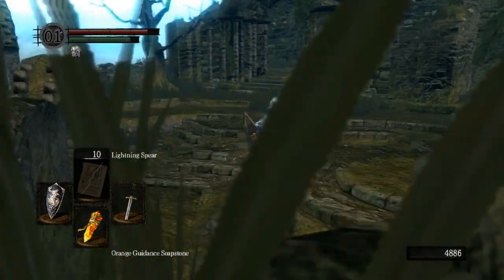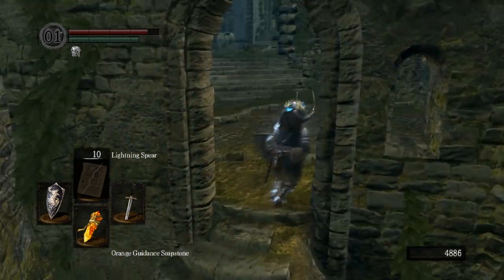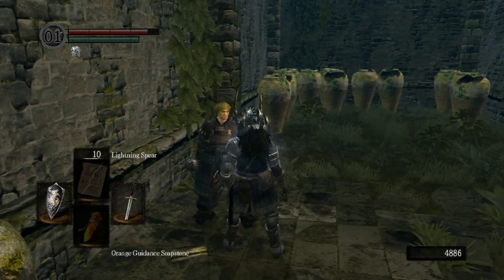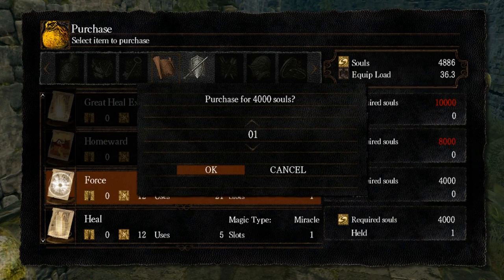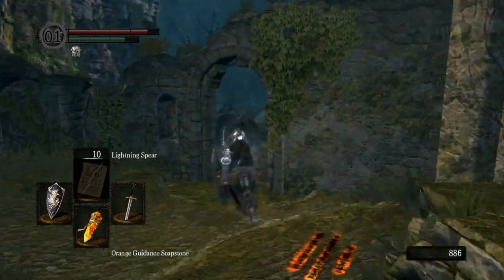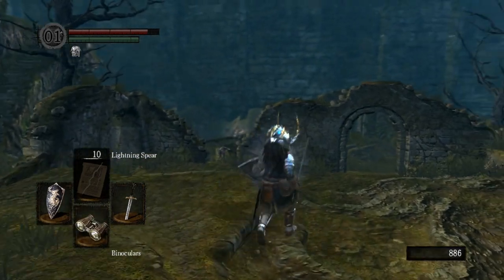I kind of walked away from him too quickly. Now that we've done that, let's go buy some stuff from him. The force spell - I've already described what that does. So let's rest at the bonfire and actually go fight that boss I was talking about.